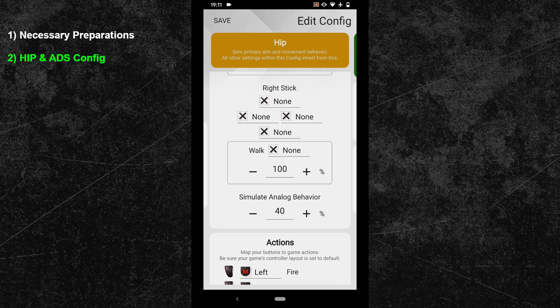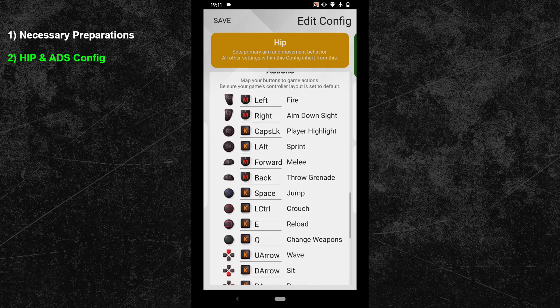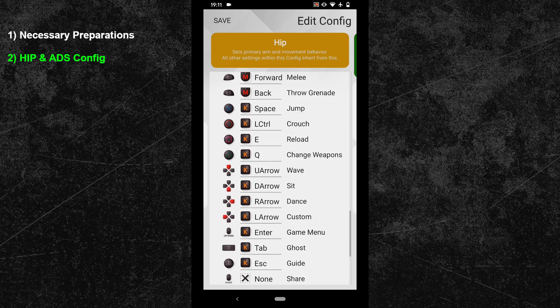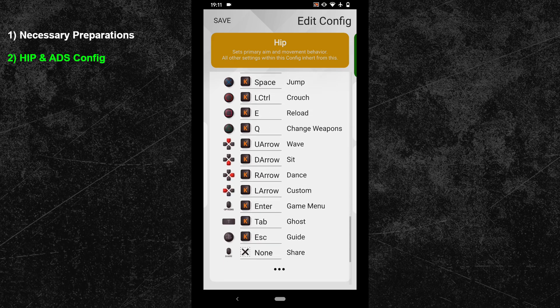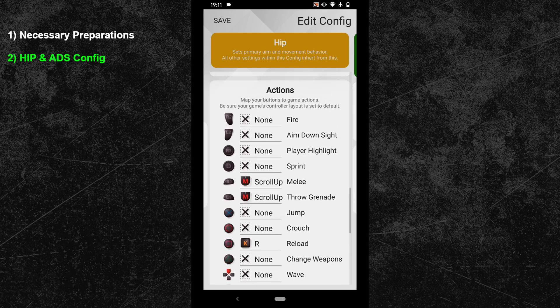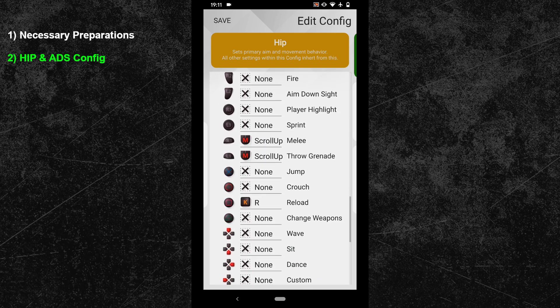Scroll down until you can see the button bindings. You can either copy my button layout shown on screen or go with your own. At the very bottom of your button bindings, you can find the option to switch to the secondary button bindings, where you can bind every controller action a second time. I'm using it to bind my ultimate ability to scroll up, and I also bound the reload key to R — this will become important later for the Sparrow sub-configuration.